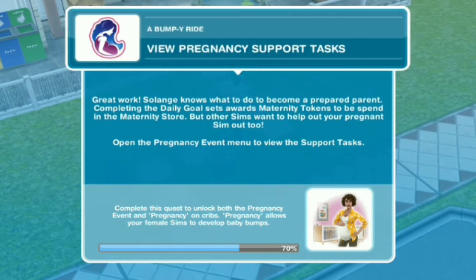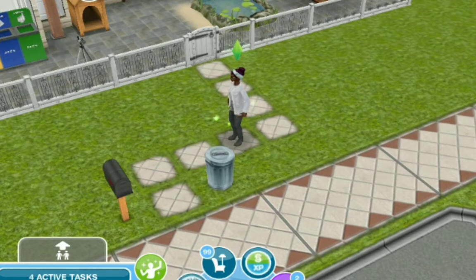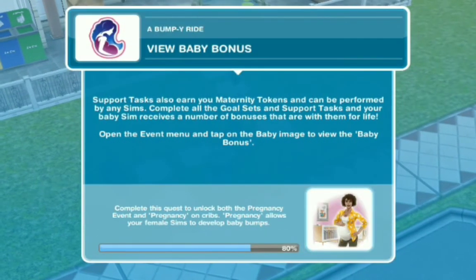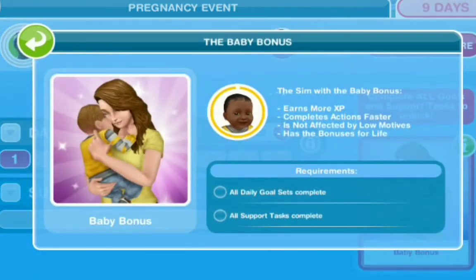Next: view pregnancy support task — open the pregnancy event menu to view the support task. The support task on this game for pregnancies is ridiculous, okay? You have to complete the support task in order to get the ultimate prize, which takes longer than the daily goals. The support task is: practice preparing baby formula on the stove five times. Then view baby bonus — tap on the baby image to view the baby bonus. The sim with the baby bonus will earn more XP, complete actions faster, is not affected by low motives, and has the bonuses for life. All daily goals set complete and all support tasks complete are the requirements.